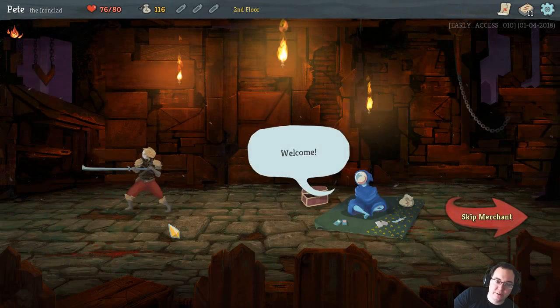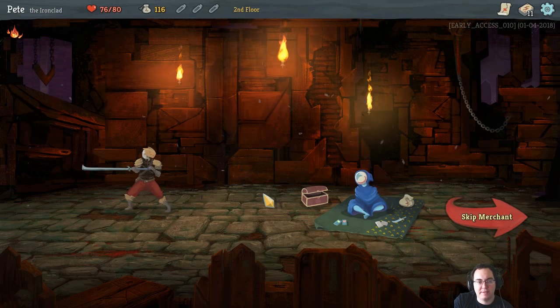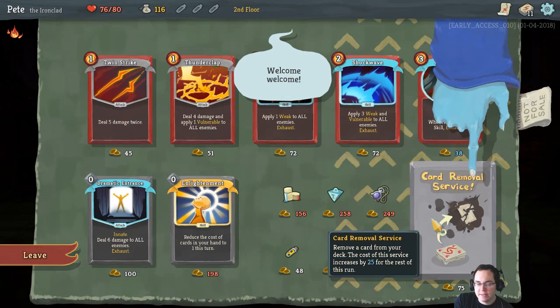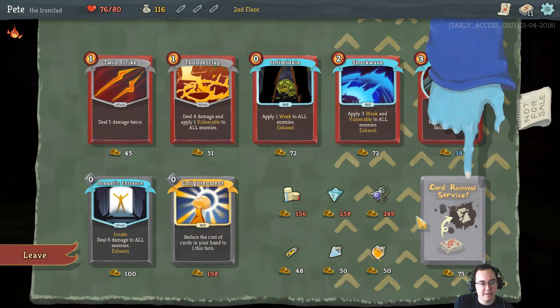So even if nothing else happens, we can use the merchant to get rid of one of the cards in our deck, which is something that becomes more expensive as time goes on. Let's see what he's got - there's a card removal service over here that lets us shrink our deck size, which is generally pretty good, though it's mostly more worthwhile if we've actually got something worthwhile to draw to.